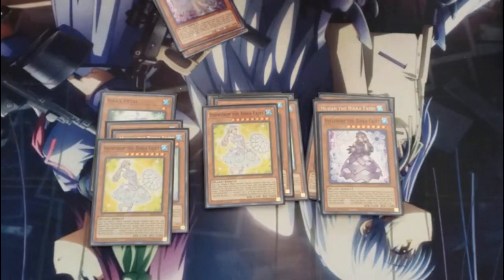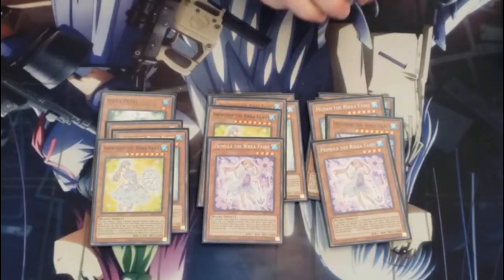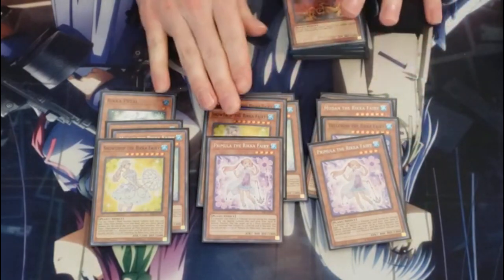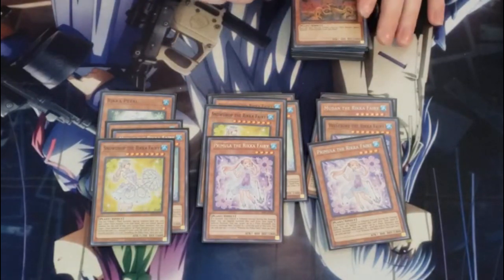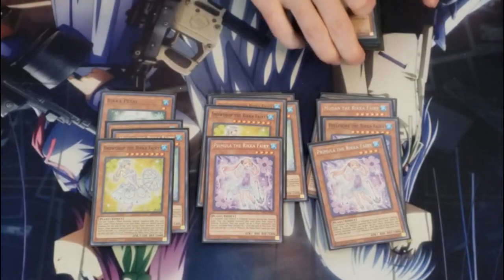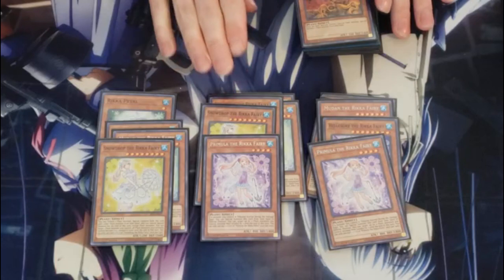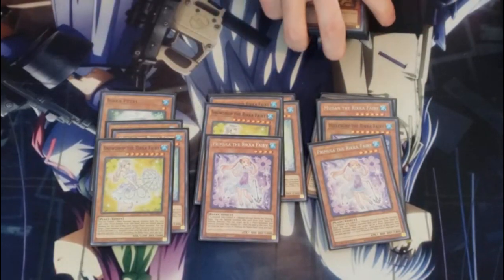For the level fours, I run two Primula. This one kind of goes hand in hand with building advantage because any time you tribute a plant type monster, except during the damage step, you're able to special summon this card from your hand. So if you were to tribute a card with Snowdrop, special summon her and another plant, you can special summon Primula from your hand and just gain more advantage that way.